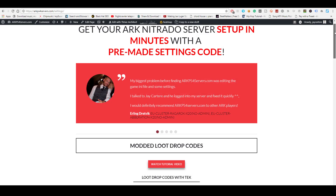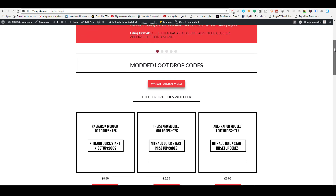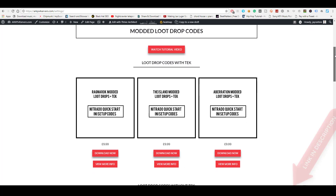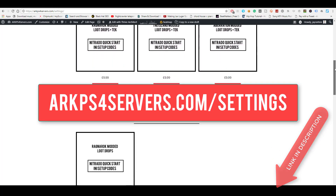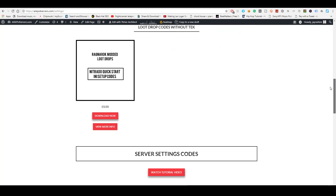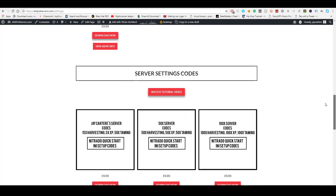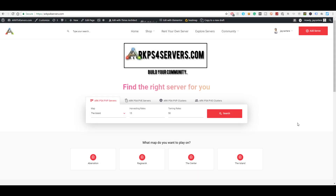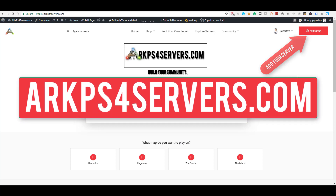If you want to get your ARK PS4 server set up in minutes instead of messing around in the Nitrado expert settings for hours, go to arkps4servers.com/settings. There you'll find downloadable settings codes that you can easily copy and paste to the expert mode settings of your Nitrado server. You can also add your server to the site to grow your community.